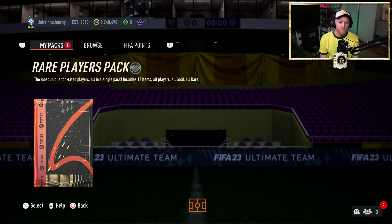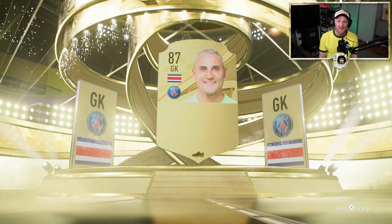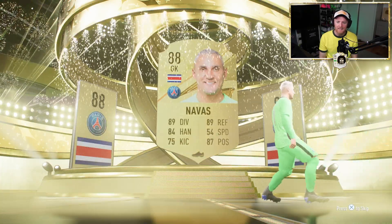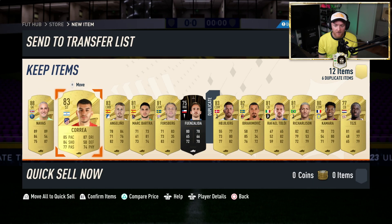We've got one last shot. Walkout! Go on. Cheeky little Keylor Navas! Same rating as Donnarumma — 88-rated. We've now got two 88-rated PSG goalies. Who do I put in goal? I don't know. We've got Correa in there as well.